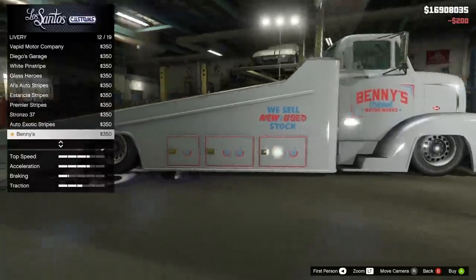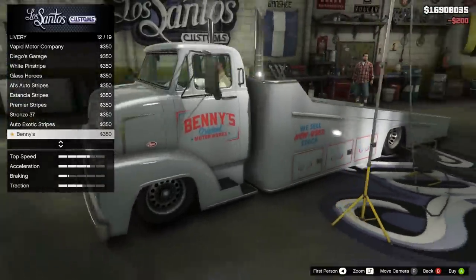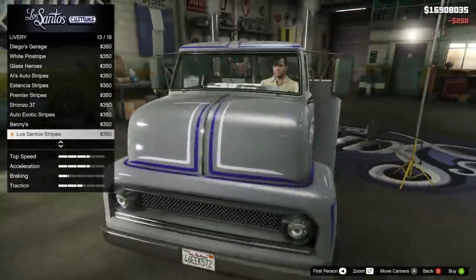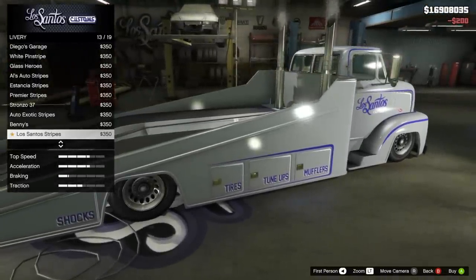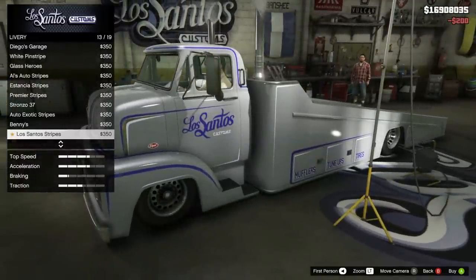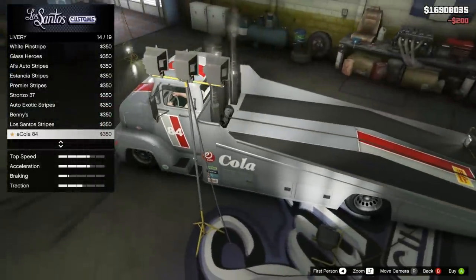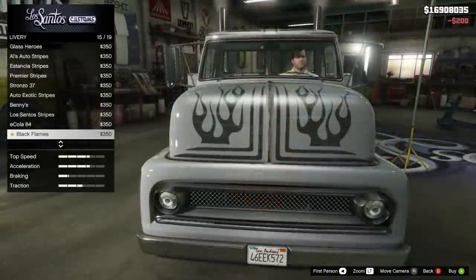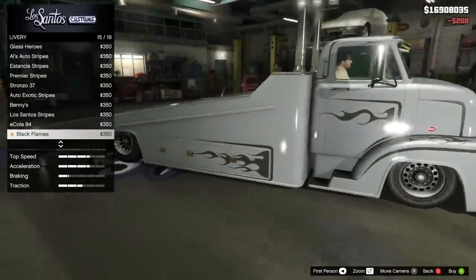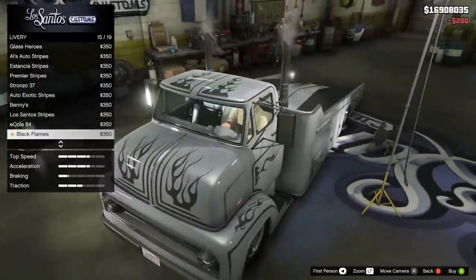Benny's looks awesome — Benny's Original Motorworks in red and blue with 'We sell new and used stock.' After that, Los Santos Stripes is basically the LS Customs theme in purple and white, saying tires, tune-ups, mufflers, and shocks on the back compartments. E-Cola 84 is next with the classic red and gray, featuring logos and '84s' on the side. Then there's Black Flames and White Flames — essentially the same design where the flames are separated across each compartment.